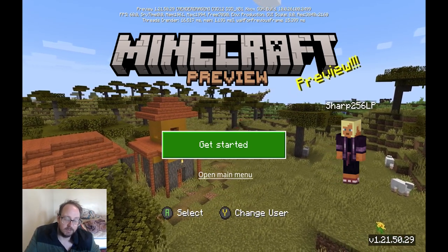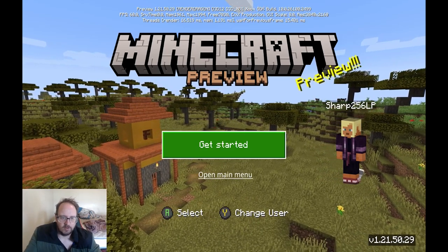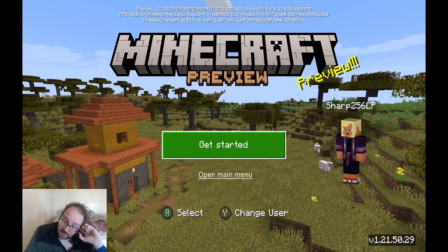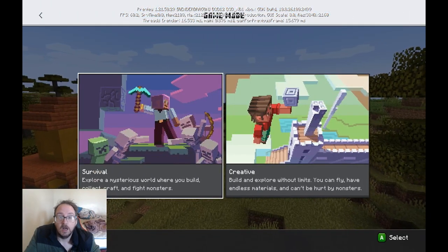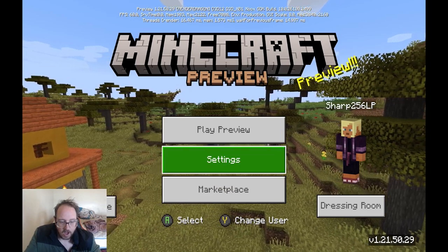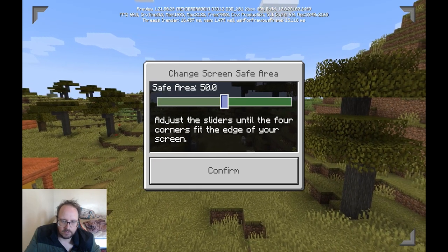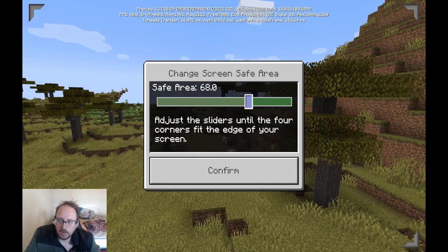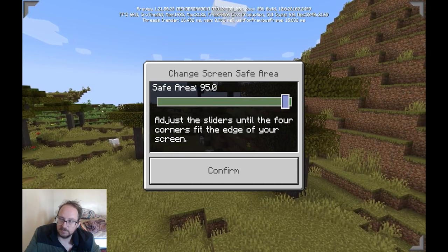Now, if you're on the PlayStation 4, I believe it's 1.21.50.30, but it's only for the PlayStation 4. I don't know which one I'm supposed to click, but I'll click it. I don't know if it really matters which one I need to click. Okay, yes, it does matter. I'll just open my new play preview. I don't know any of my stuff — it's a safe area. I don't want a safe area.